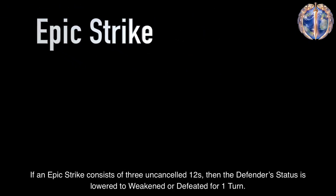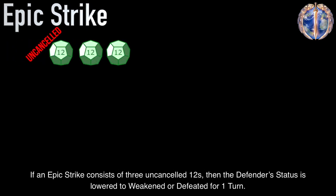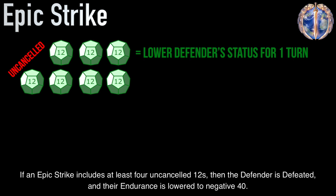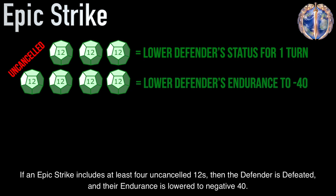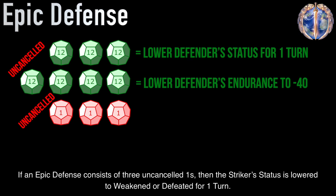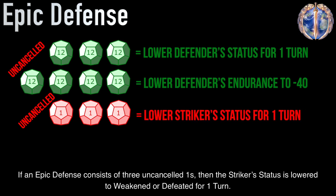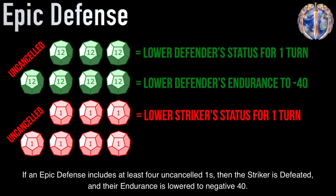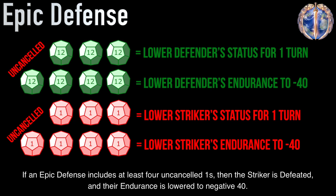If an epic strike consists of three uncancelled 12s, then the defender's status is lowered to weakened or defeated for one turn. If an epic defense consists of three uncancelled 1s, then the striker's status is lowered to weakened or defeated for one turn. If an epic defense includes at least four uncancelled 1s, then the striker is defeated and their endurance is lowered to negative 40.